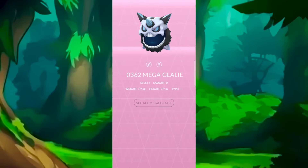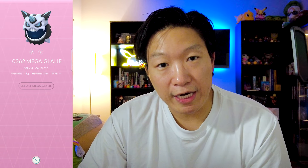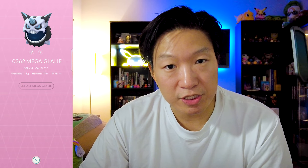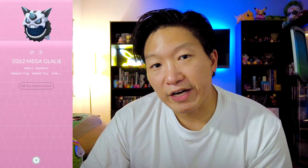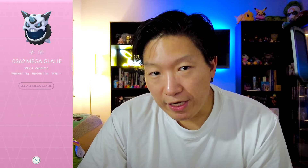The next mega evolution that you should get is going to be Mega Galele, and the reason for that is because, simply put, there's not a lot of great options for ice type mega evolutions. Galele is going to give you the highest DPS, and it's going to survive much longer in battle compared to, let's say, Mega Abomasnow. So for that reason, I always suggest going for mega energy for Mega Galele, specifically because when you need an ice type, you will want to make sure you have this so you could power up all of the Mamoswines in that raid.